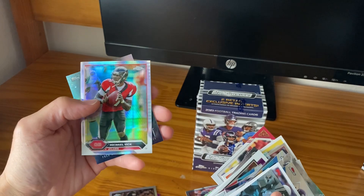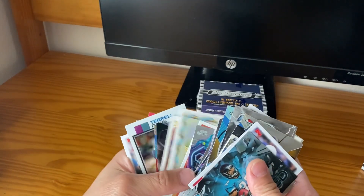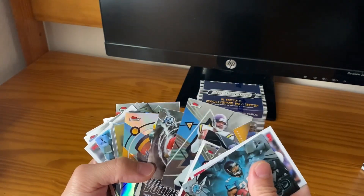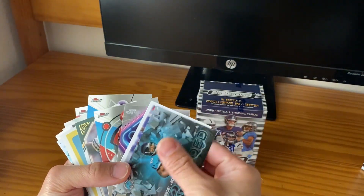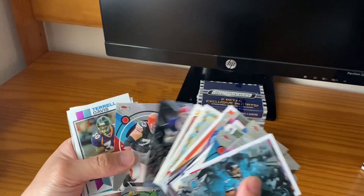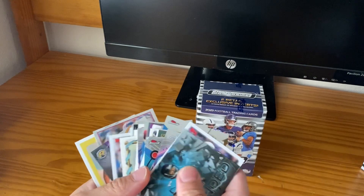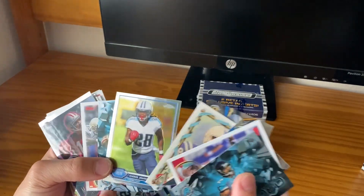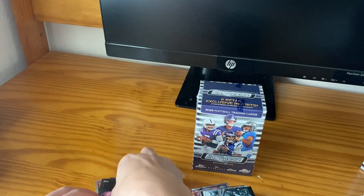These are probably the retail exclusive cards. No rookies — the only rookies you'll get are CJ Stroud, Levis, AR, and everybody else is just gonna be your retired vets. Unless you like legends, then this is definitely the product for you. There's another midnight — Joe Montana. All right, that's the first box.